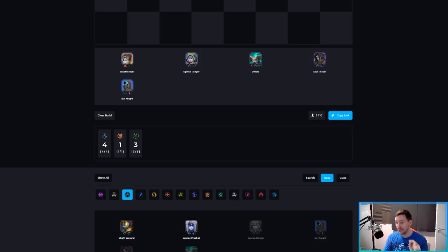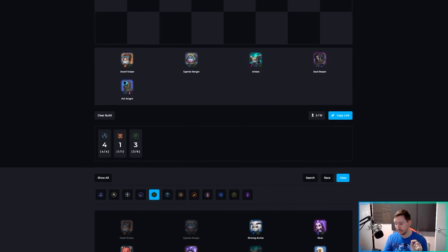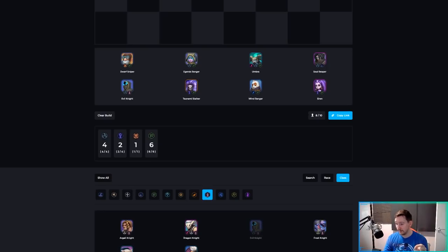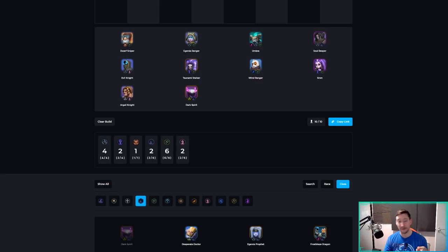Then we can go to six hunters, which I wouldn't recommend because it's a little harder to make work. People like to put in Siren, Tsunami Stalker, and Wind Ranger for six hunters, then eight with a frontline. That frontline is often a random Aggali Knight, and then you add a tech unit — usually something like a Dark Spirit to give you the Warlock bonus, ending up with four Aggersus, two Marine, two Warlock, six Hunters, and two Knights.